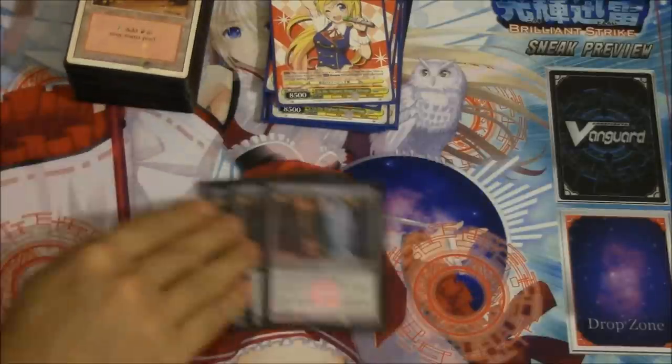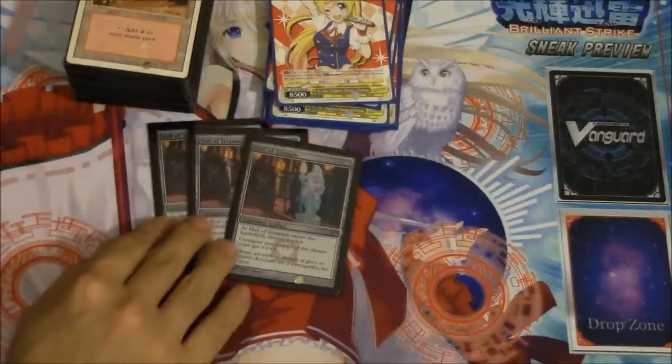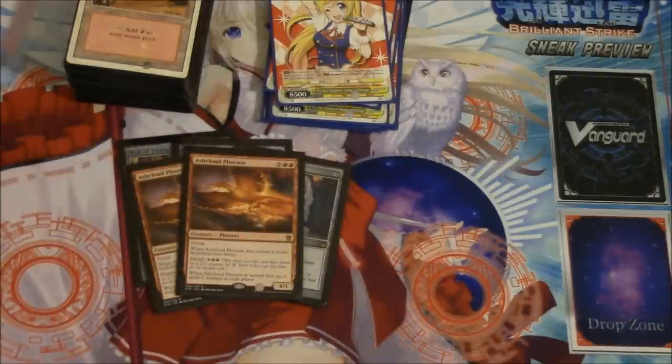Hall of Triumph — it is legendary; I did try the other convoke card, but Hall of Triumph is just so good in my meta because of Circle of Flames and Arc Lightning — people pretty much want to kill your Goblin tokens. This prevents them from doing so. It doesn't take down two Circle of Flames, but having multiple is fine — it's not just your Goblin tokens, even your dragons get bigger. This card helps every single creature in your deck.